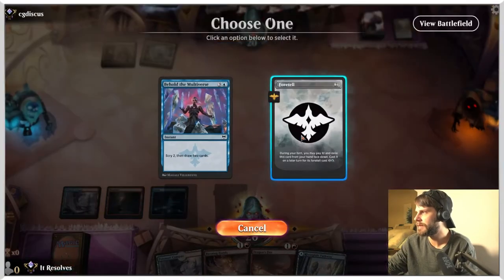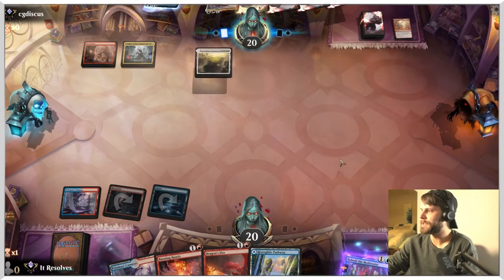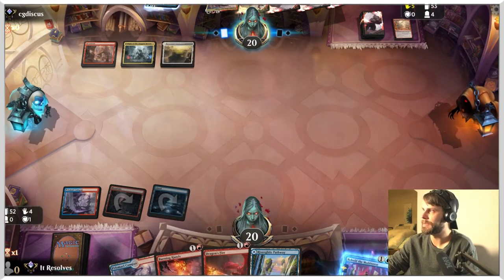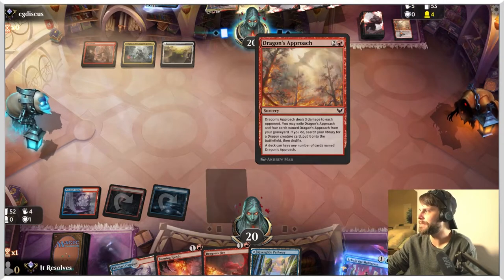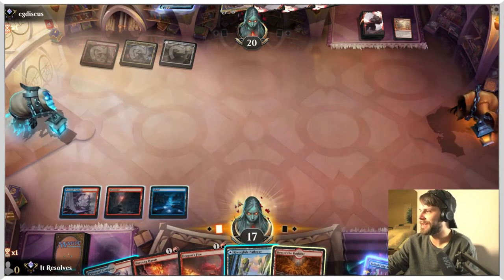I think we're just going to foretell this for now. What this does next turn is it opens up the possibility of leaving up a burn spell plus Behold the Multiverse. We don't get to leave up a burn spell this turn, but I think that's actually okay. My assumption is they're just going to want to be dragon's approaching as much as they can — and it looks like that is the case.